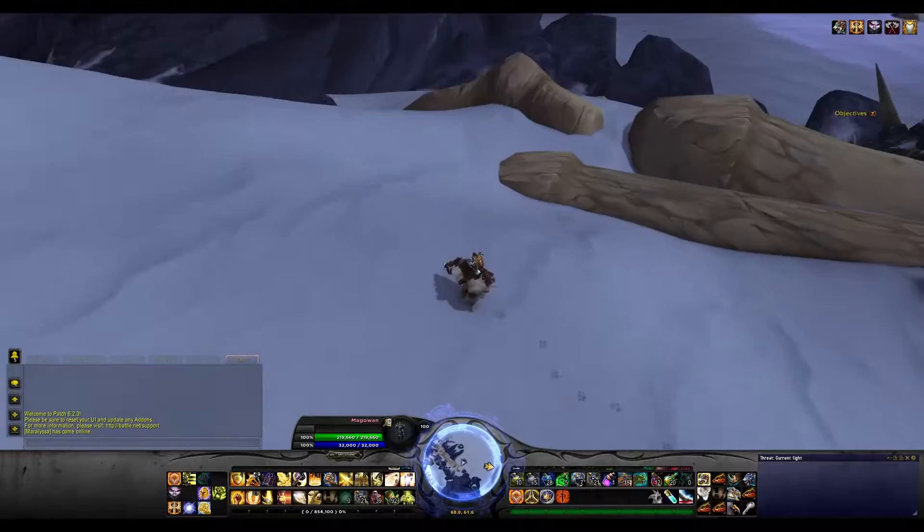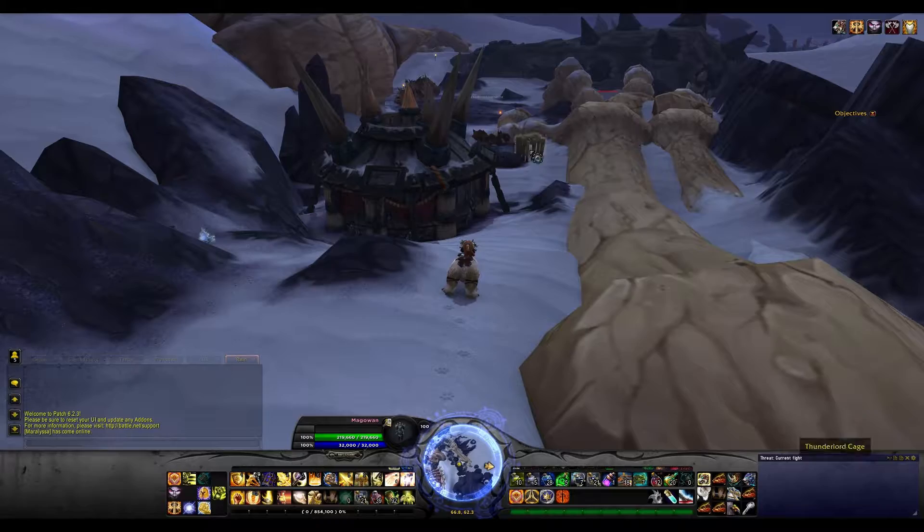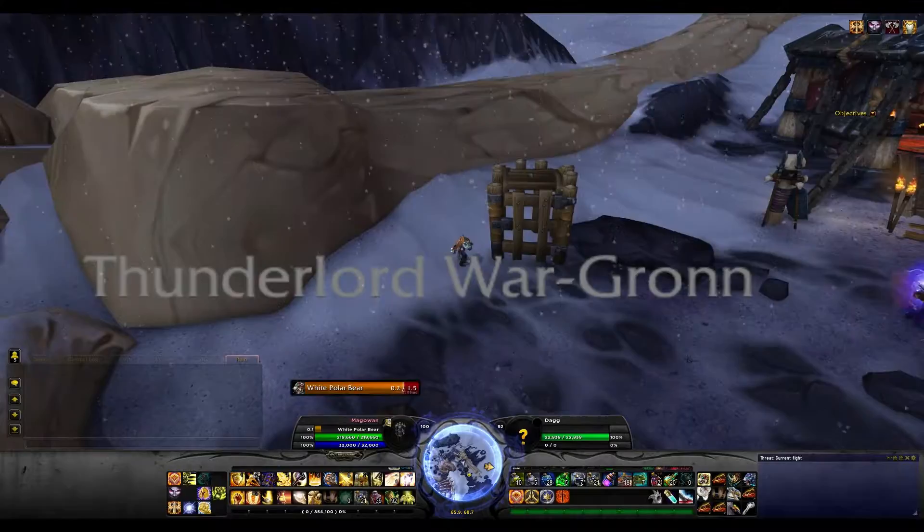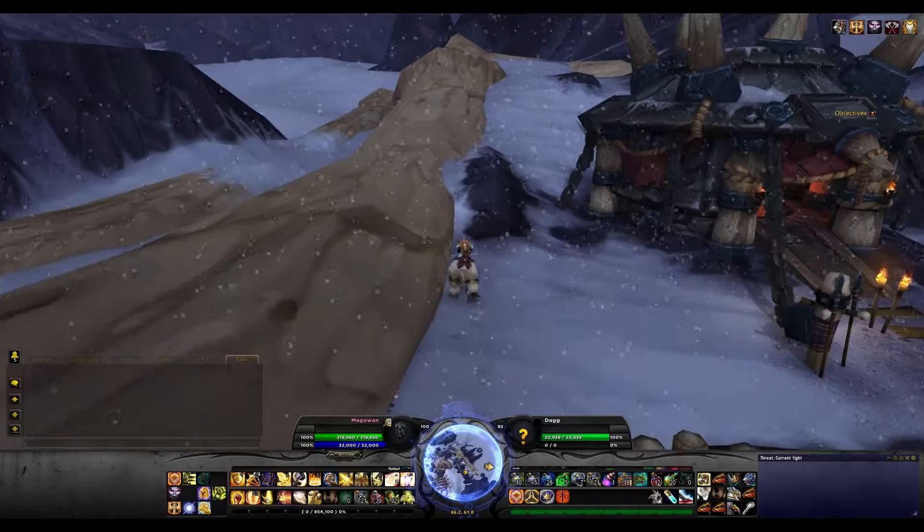You can come in this back way to avoid all the mobs. Oh, look at that — somebody's just coming to get him now. So you can talk to him. And it's funny, because he's dumb. You don't have to be on a quest or anything. You just open it up.